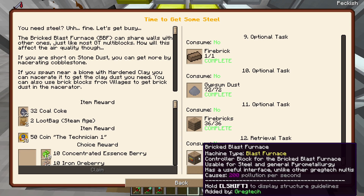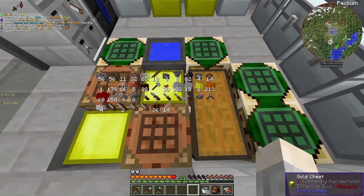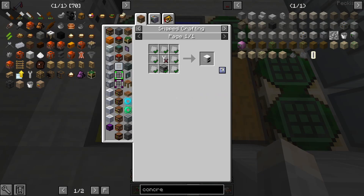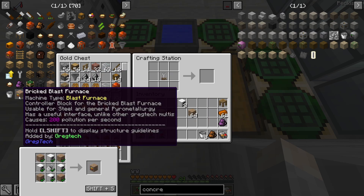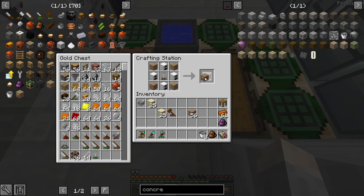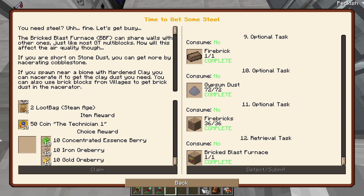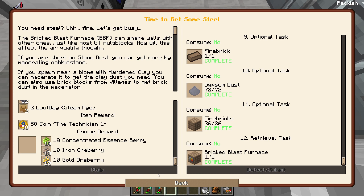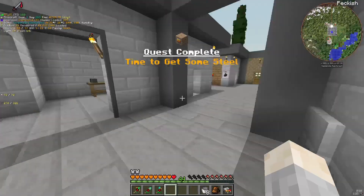Just the bricks aren't enough — you also need this controller block. It needs four iron furnaces, so let me make more. I'll make four more, then two of these. That should be everything I need for the controller. I won't claim any quest rewards yet because I'm not sure which ones I'll even need.